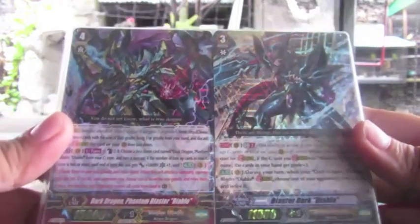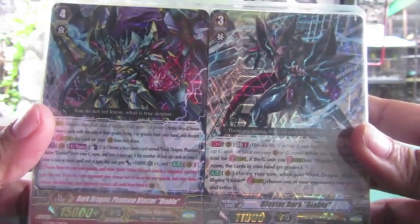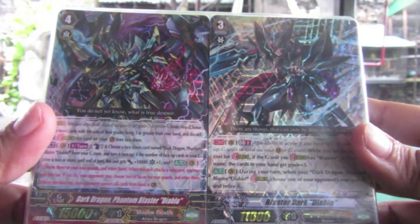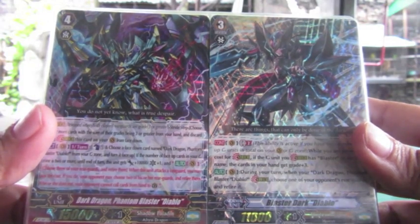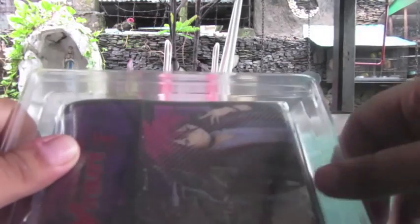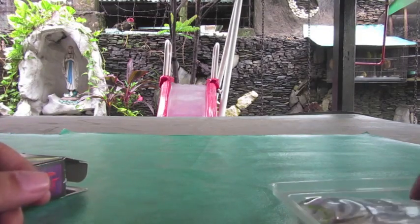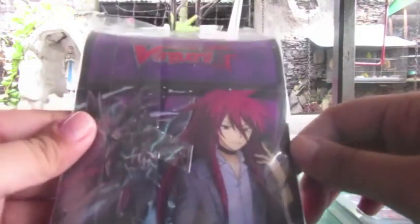Oh nice! The front. The cards are here. The deck's here. We got Blaster Dark Diablo and Dark Dragon Phantom Blaster Diablo — not bad. This is the Stride, and this is the Grade 3. Let's open it up. Alright — taking out the tape. Not bad. So this is the deck box — not bad. I'll open that later and try to form it.